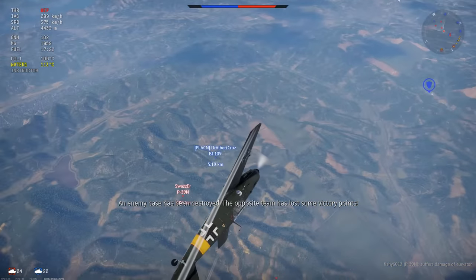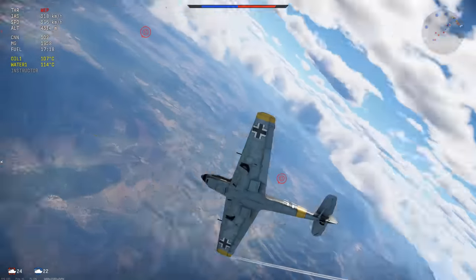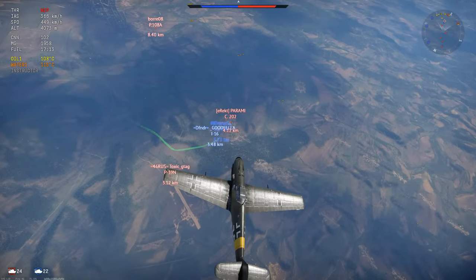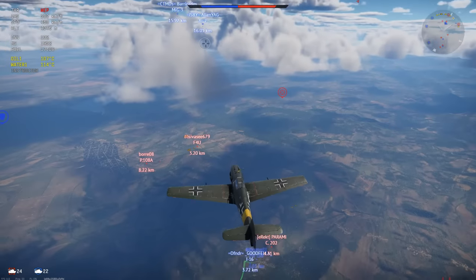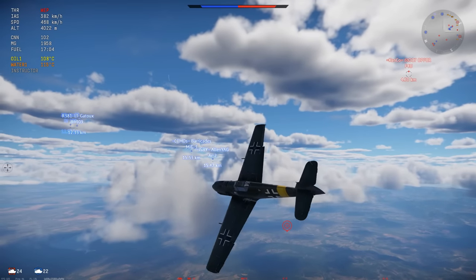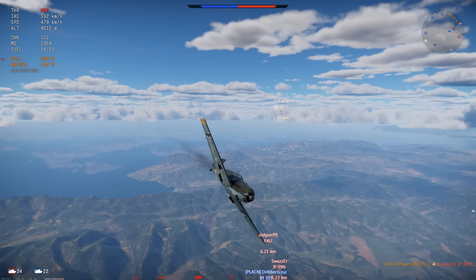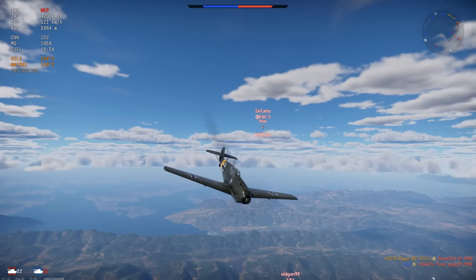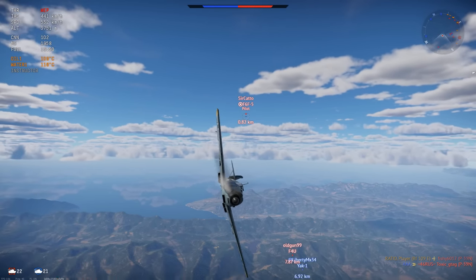Starting higher than the other team, you can do this against pretty much whoever you choose. The only reason you're allowed to zoom away is because you started with the altitude advantage, so you have all the speed and energy in the world to get out of the situation. Once your boom and zoom is completed, you're back up at altitude. Now you can take a second to reevaluate your situation — look around, make sure there's nobody else around, make sure there's nobody higher than you. I got a little focused on the players below me and noticed a hellcat behind me who is faster and higher than me.